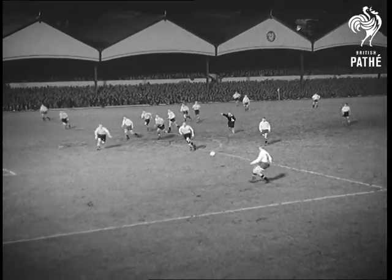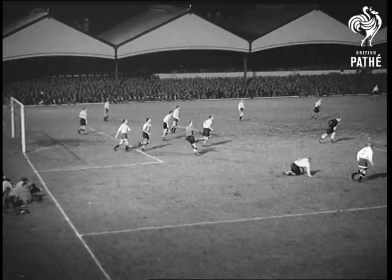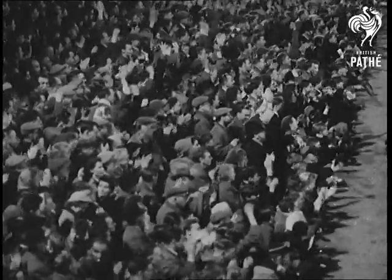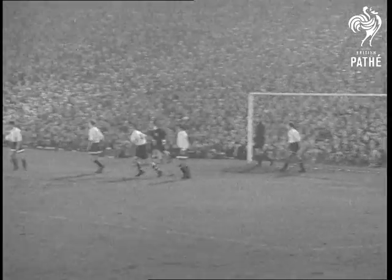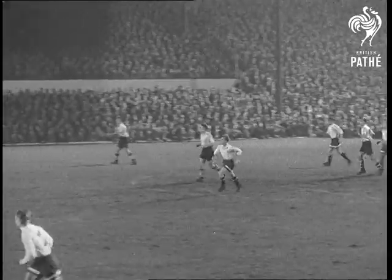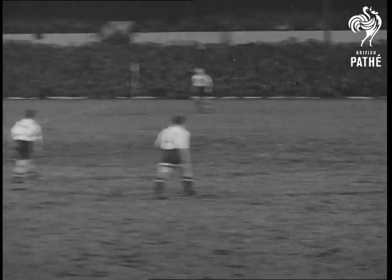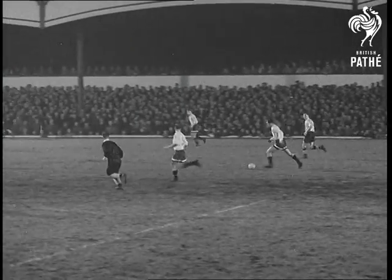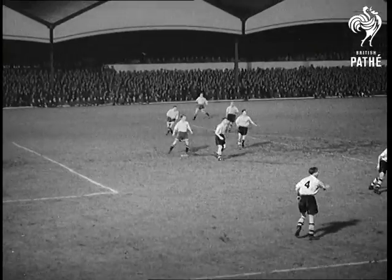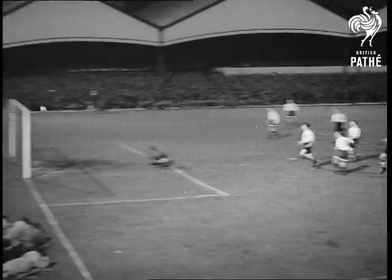But the Dynamo's unbeaten yet. Ilyin has a try, but Bert Williams clears far upfield. The corner in the Dynamo's half. Broadbent jumps and that was a near one. Not much time left and Dynamo playing better than ever. The home team are being forced more and more on the defensive. The Russian attack sweeps home and from the very edge of the penalty box, Ilyin finds the net.